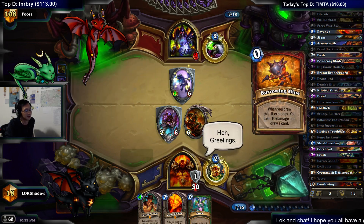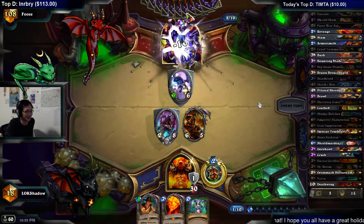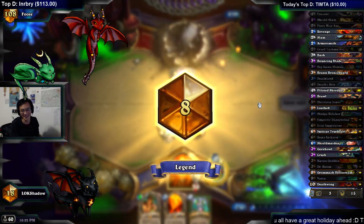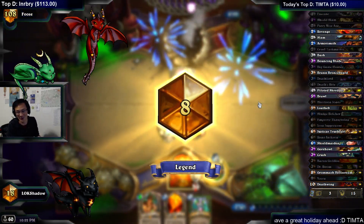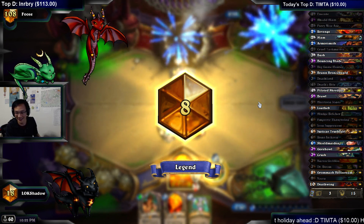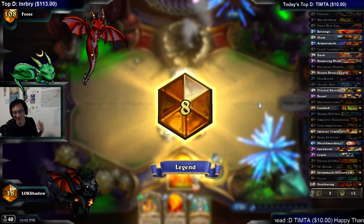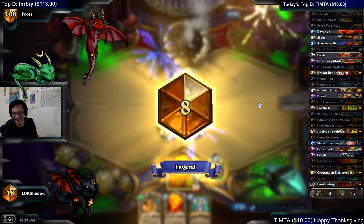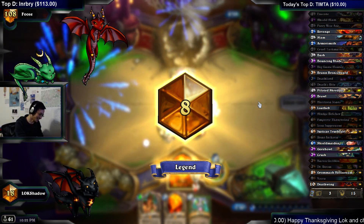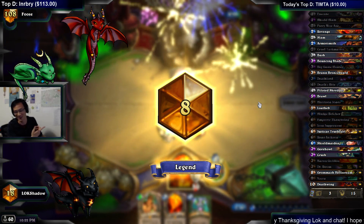Oh nice. Oh that's pretty funny — Juggernaut MVP! That's what I'm talking about. You took out all the drop mechanics of this deck. Well there's still Harrison and Slam for card draw. That's pretty funny. See? That's why having Juggernaut is — like Sylvanas would never do something like that.